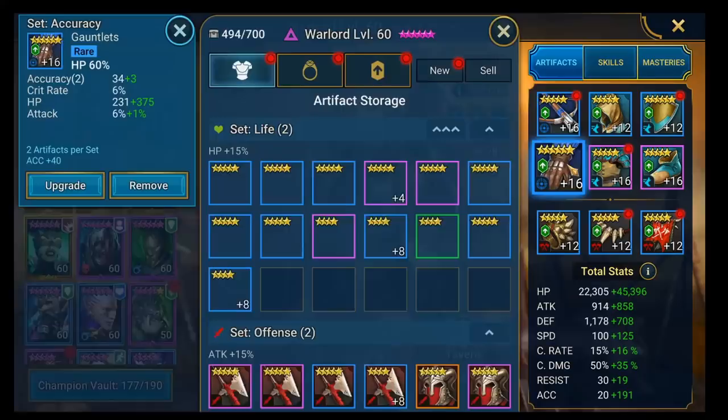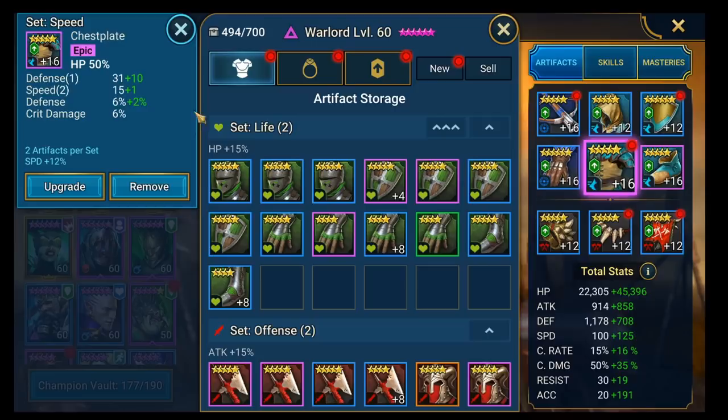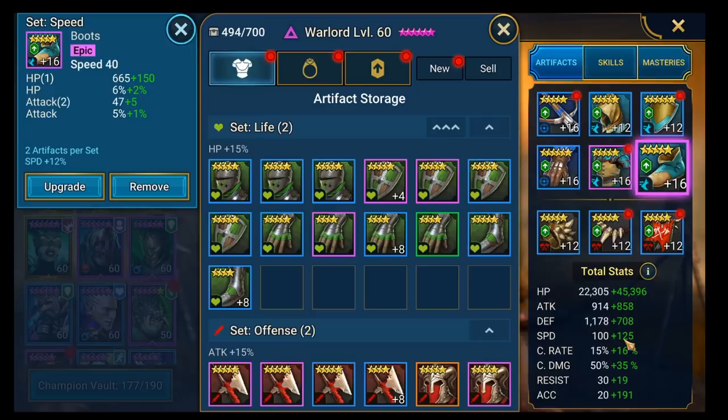Looking at his gloves, he's got HP gloves - that's good. I'd recommend going defense on one of these two items. His chest is HP as well. We can't really be as low on defense as that. Because we've got so much speed here, we might actually be able to remove these boots and swap them for defense boots, so we get the defense another way and still hit the speed requirements of Clan Boss, which is 171 to 190. That'll make his survivability much better.